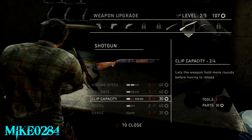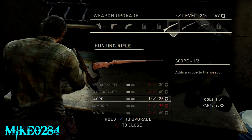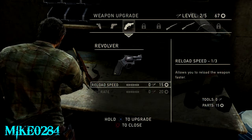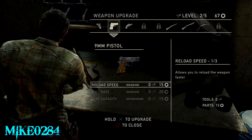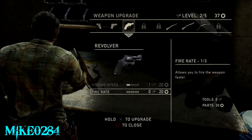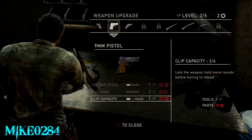The bow draw speed is always good to do, and the recoil on the shotgun is always good to upgrade too. I don't really bother with the scope on the rifle. I end up doing the reload on these two guns — they're like the first things you can actually upgrade without needing the higher-tier tool supplies.